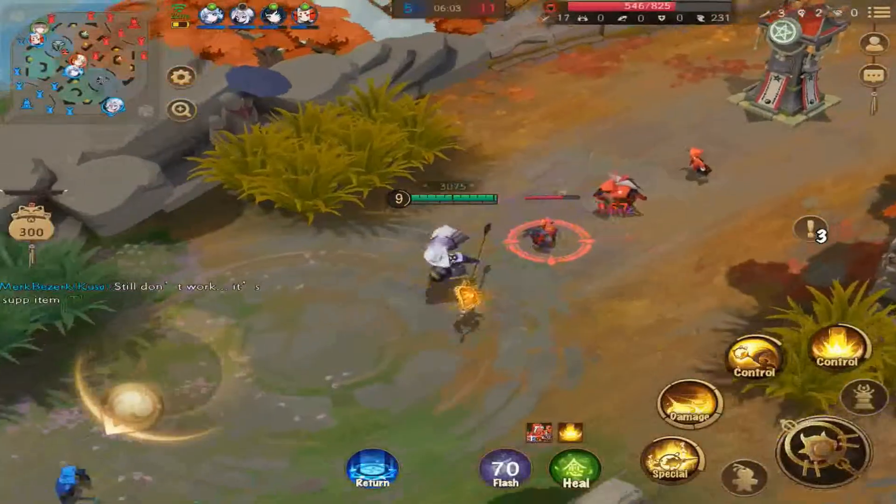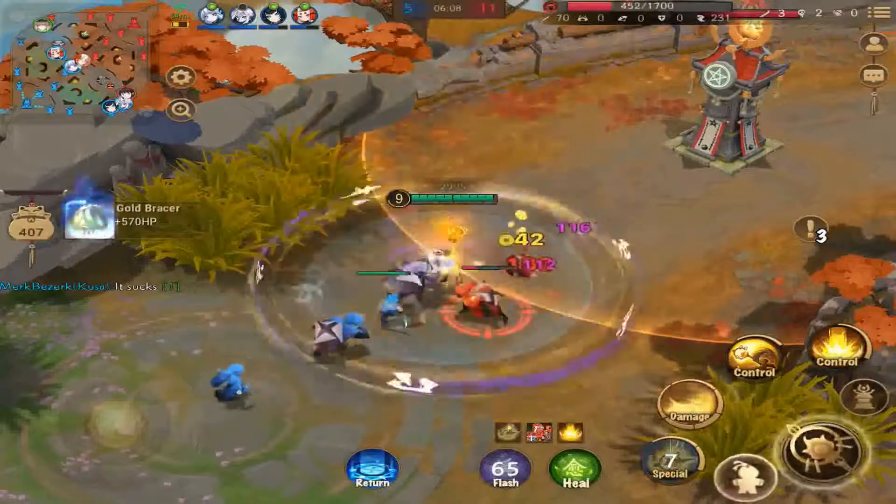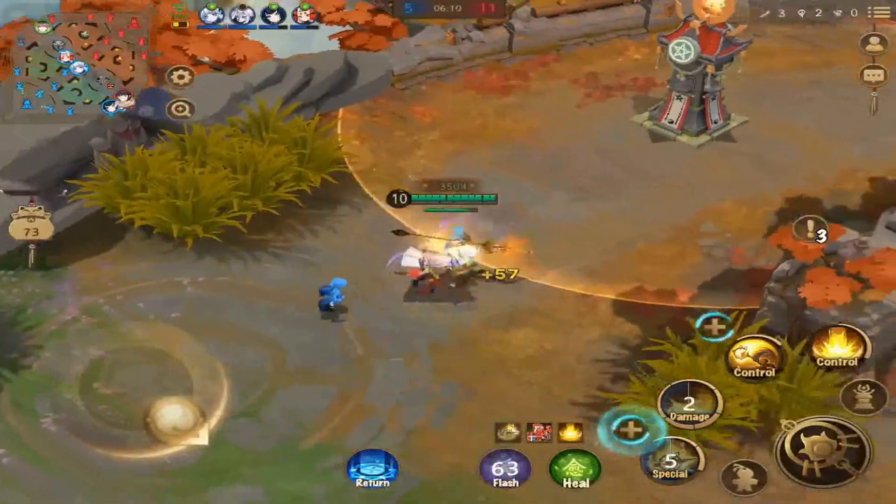Definitely take advantage of using the special and control if you're trying to run away. In this game I was using Chin — I love Chin, especially as a jungle.